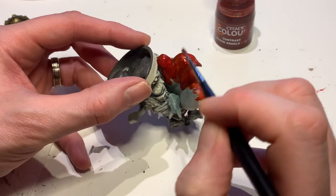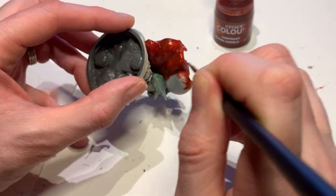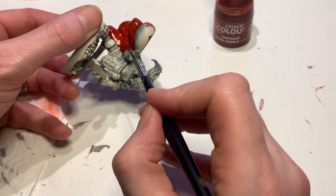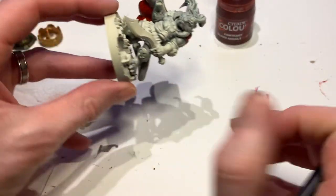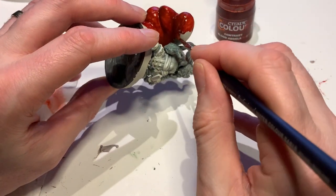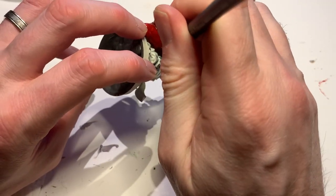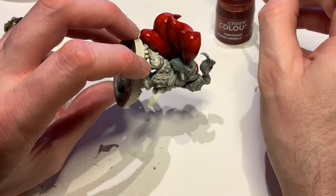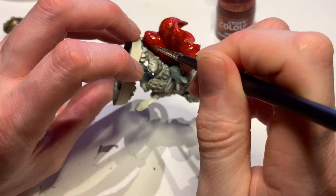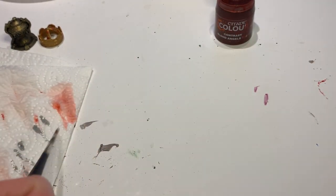Going over the hard-to-get areas. This is actually easier to get than the normal Shuzhou miniature because the normal one has the arm going all the way down, which is really tough to get in. I've just got it all over his leg - let's sort that out.